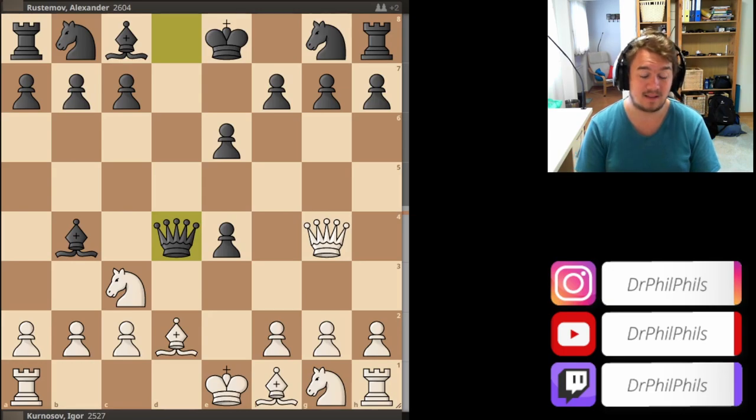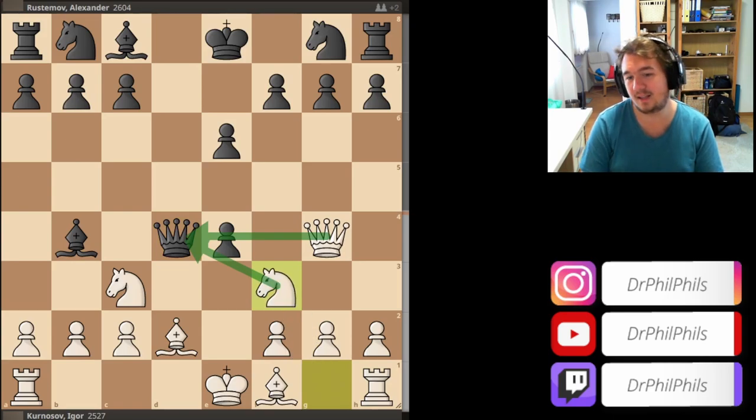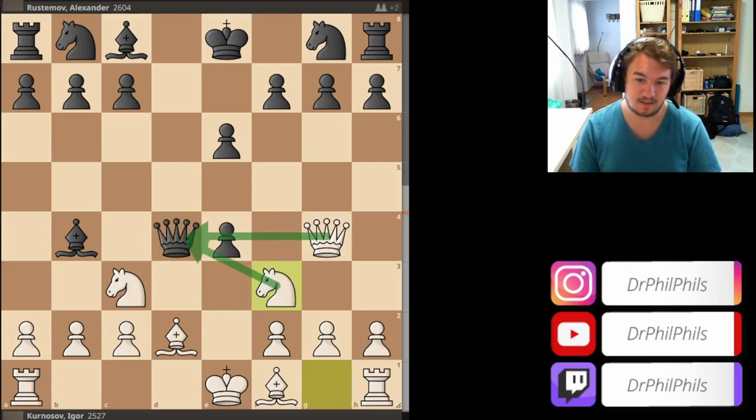Even at the grandmaster level, there are a lot of inaccuracies. I didn't highlight all of them — I just highlighted the biggest mistakes and blunders in the game, just in order not to complicate it too much. So you also get a little bit of inspiration on how to play this. In this variation, Kurnasov continued with knight f3, attacking the queen and getting another tempo. You can't take the knight because the pawn is pinned to the queen — if you take the knight, you lose the queen.